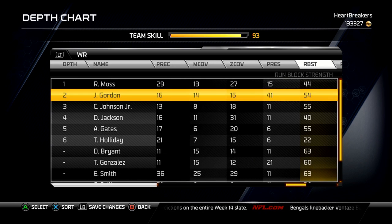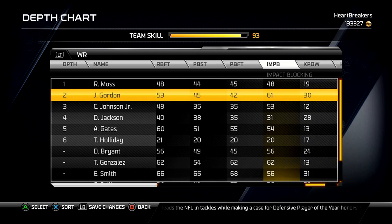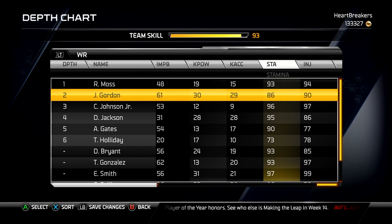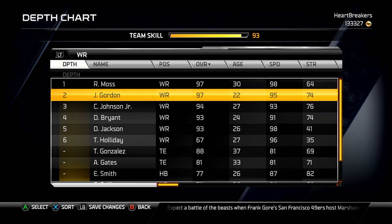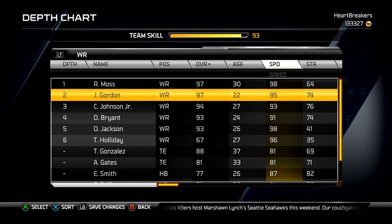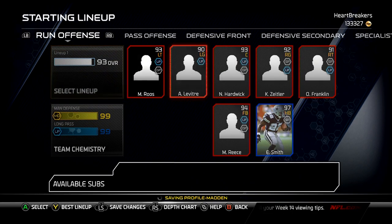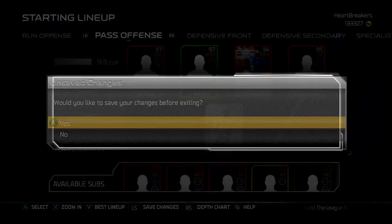Okay, none of this matters. 54 run block strength and 53 footwork, pass blocking — that doesn't really matter. Impact blocking, 61, not bad. Stamina is only 86 — that's really low. And injury, 90 — I don't really care about injury, I've never really had problems with that. But really, only 86 stamina? That's not good. I think I want to play Dez over Deshaun. That is the only part of him that's bad, really. I don't know why my Xbox One is being stupid and not loading any pictures.